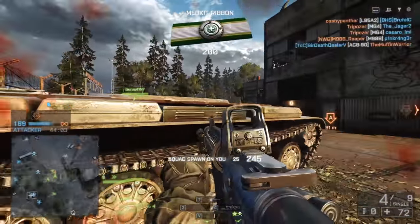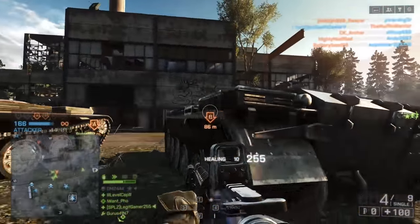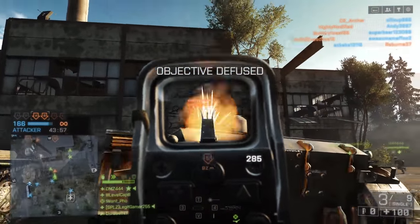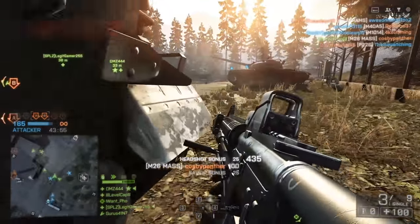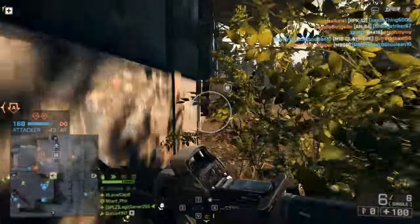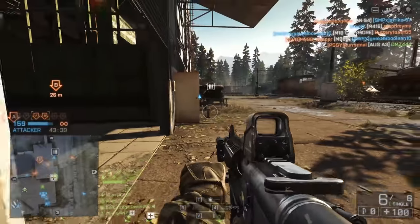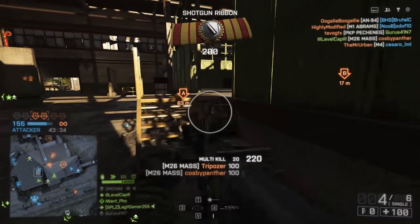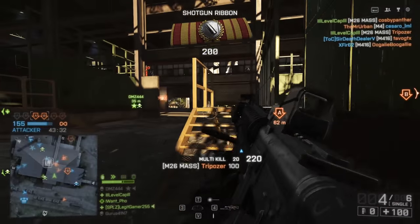Probably the main difference between games is that the M16A4 and M4 in this game only offer a burst fire mode instead of a full auto mode, and the one in Rainbow Six Siege, as far as I know, is going to be a fully automatic weapon. Having the combination of both shotgun and assault rifle is quite good, especially since the M16A4 is best when used at range, and the shotgun obviously is a close quarter weapon.